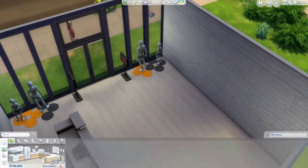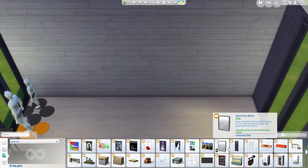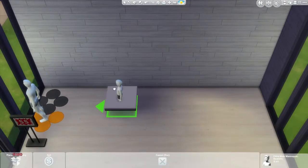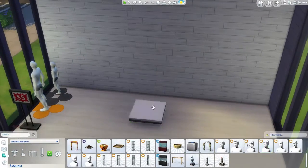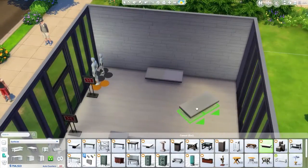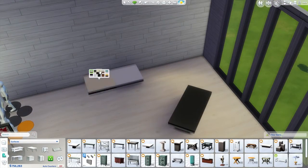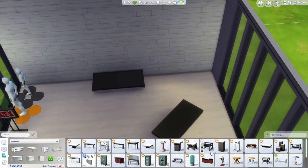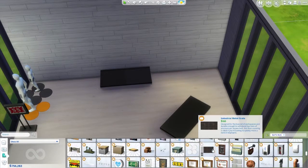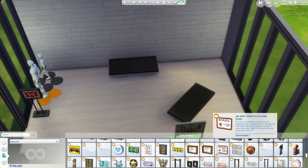It might look like a mini Retail Continuum. Unfortunately it's not. Retail Continuum was both a retail clothing store and a bakery — kind of the best of two worlds. Here I'm just putting down the pedestals where I'll be placing items.